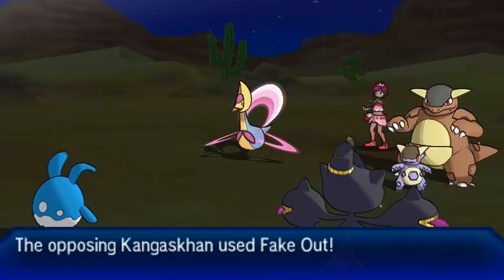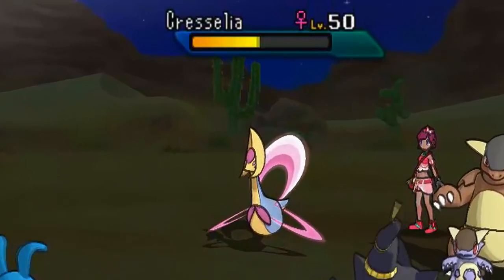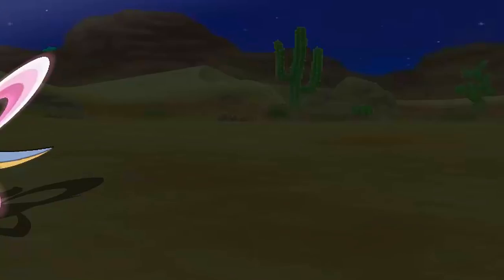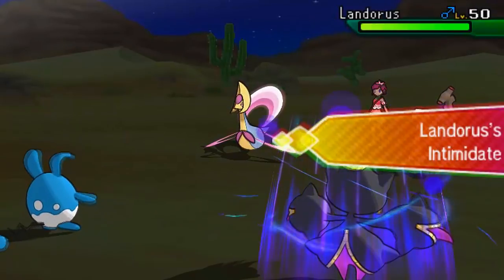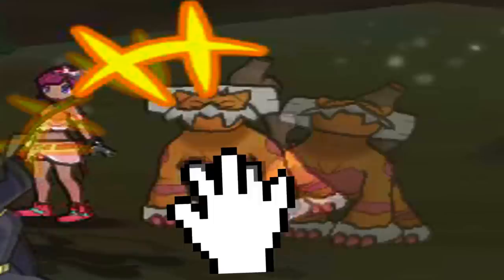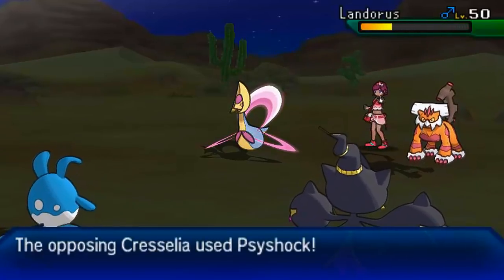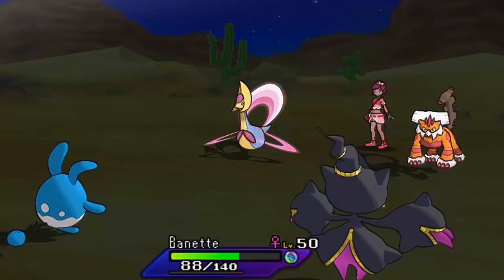Lock Kangaskhan into Fake Out - beautifully done. I'm going to go for Knock Off into Cresselia with Huge Power, and Cresselia is somehow able to live that. Like, how is it even possible? But Cresselia is just so fat - it's not too surprising. Now my opponent's going to bring in Landorous Thicke to get Intimidate on my Baina, because now that Baina has Huge Power, it is a massive threat. We didn't even knock off an item, so that tells me the Landorous is probably Z-moving.